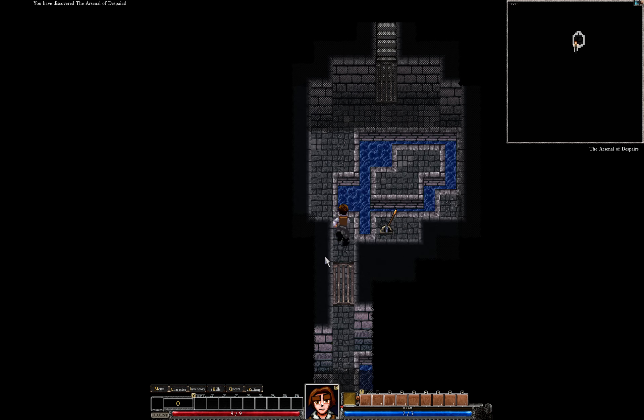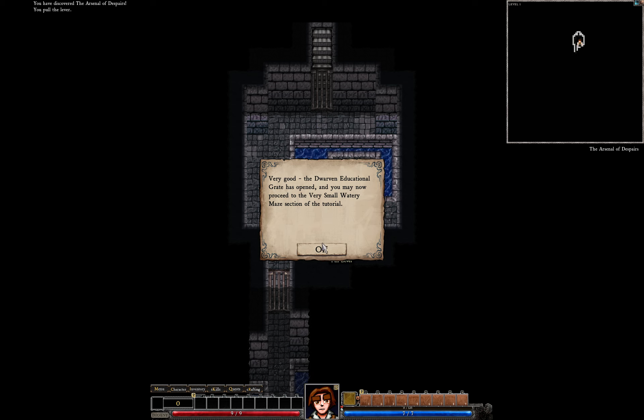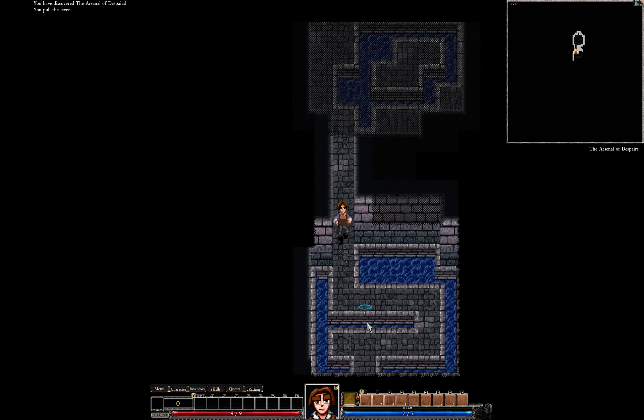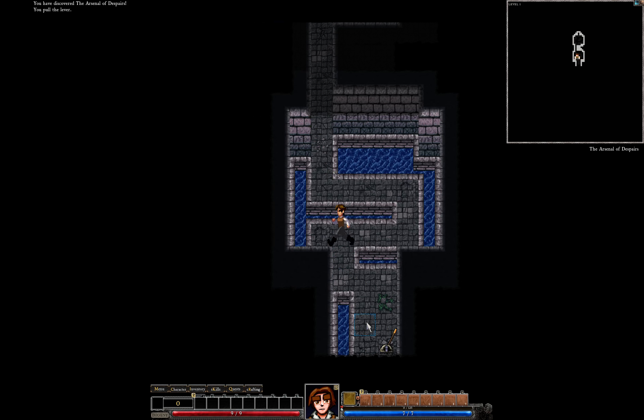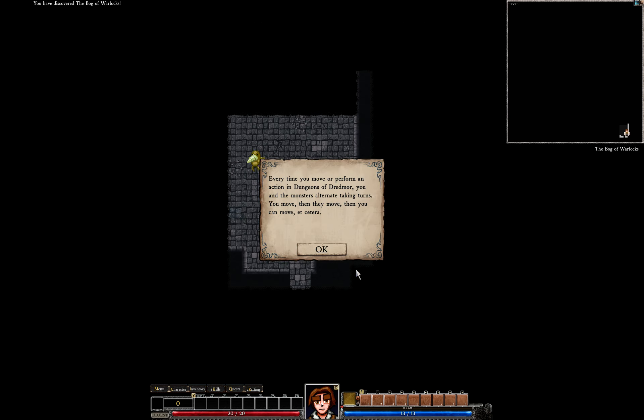That's a lot easier than clicking. If you don't want to use the keyboard, you can click on the floor — yes, I knew that already. You can just click on an object like a lever to move directly to it. This completes the first tutorial — hey, I got a gold star! So everybody takes turns — that's what I imagined in a turn-based game.